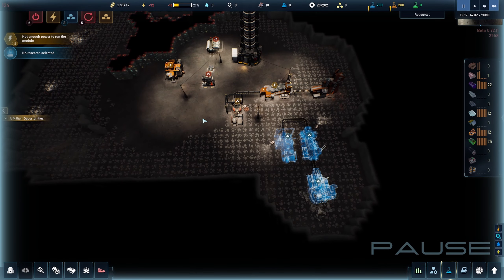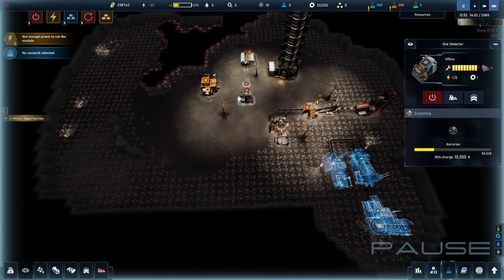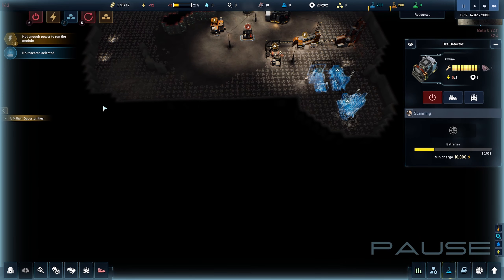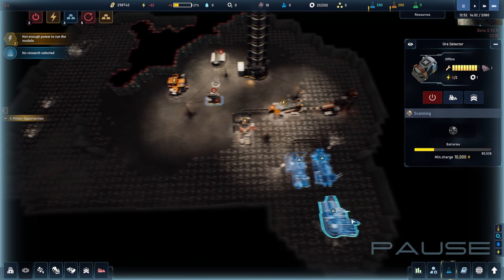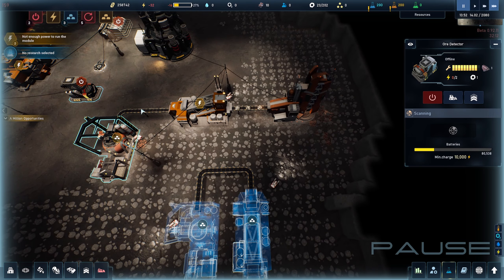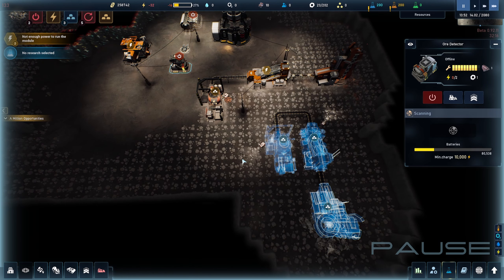That is how you set up the first bit of production. If I were to continue this playthrough I would activate the ore detector again and start looking for a silicon deposit — just like I did with iron, just like I did with titanium — and build a similar production chain. Once you have these first buildings you can of course make everything more efficient, make it look better, make it run better, but all of that is more of a late-game concern.